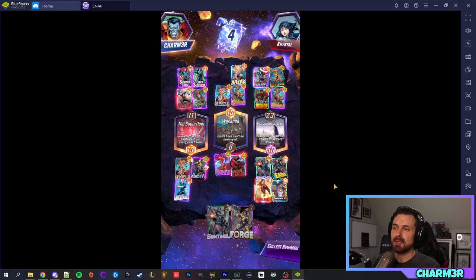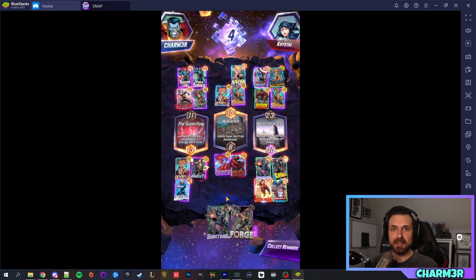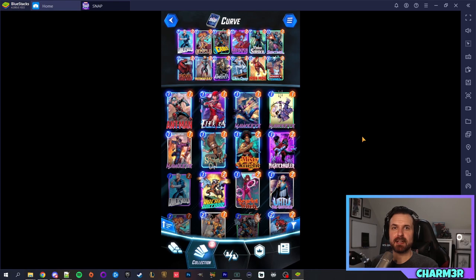Six turns per round is the standard but that fluctuates based on locations. Win two out of three locations — you don't get any additional bonus for winning all three, and ties go to total power. With that in mind, let's go to the deck building screen. Decks in Marvel Snap consist of 12 unique cards. Outside of that there's really not much else to deck building.